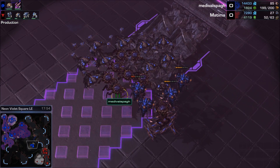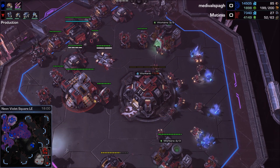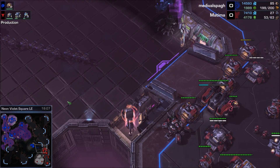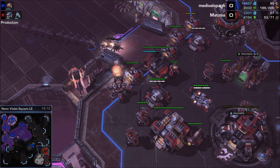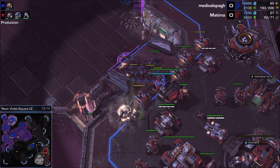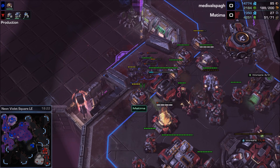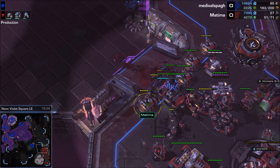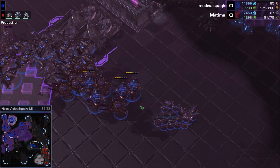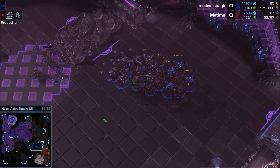The Roaches are joining the party - maxed-out Zerg army versus 52-supply Matima, who has pretty much given up on making SCVs. He's got 27 of them and is oversaturated at his one base. He is getting that pocket expansion though. Roaches just going for it - there's only one tank, that's not ideal. The tank will go down but take a lot of Roaches with it. The bunker is very good in this situation. Tanks unloading from the Medivac, going into siege mode - the Roaches are dead.